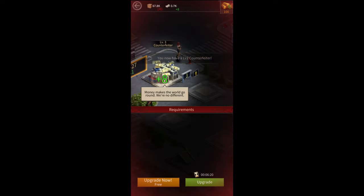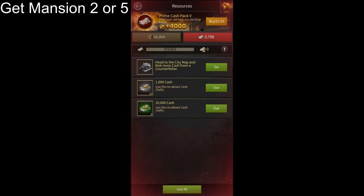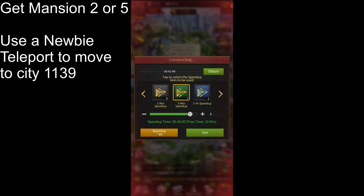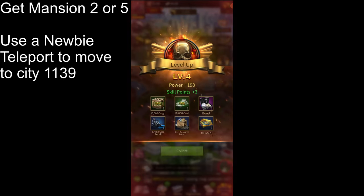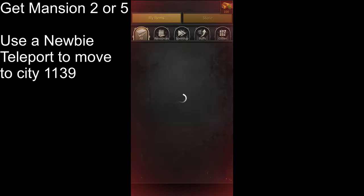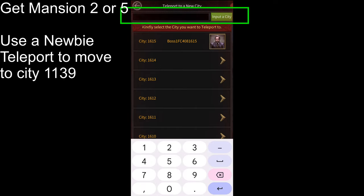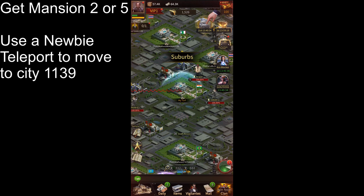First, create a new account and get it at least to Mansion Level 2, up to Mansion Level 5. Then use your newbie teleport item to move to an old city — the city number should be above 1,000 and it should be an active city. One active city I know of is City 1139. Tap on the teleport in your inventory, select Use, search for the city, and move there. Make sure you move before upgrading your mansion to Level 6, because once you reach Mansion Level 6, you won't be able to move to a new city.